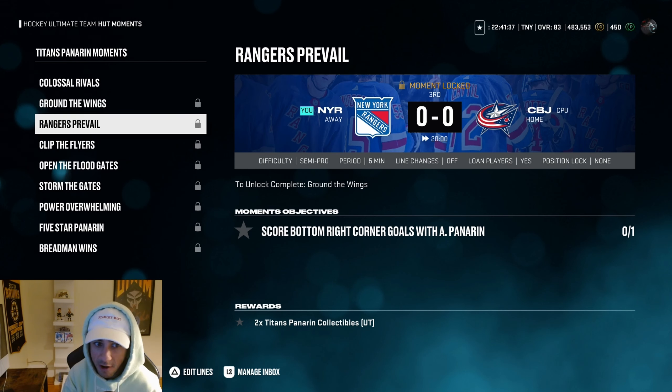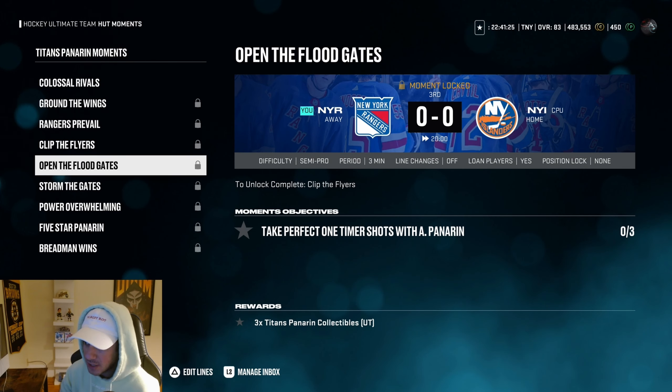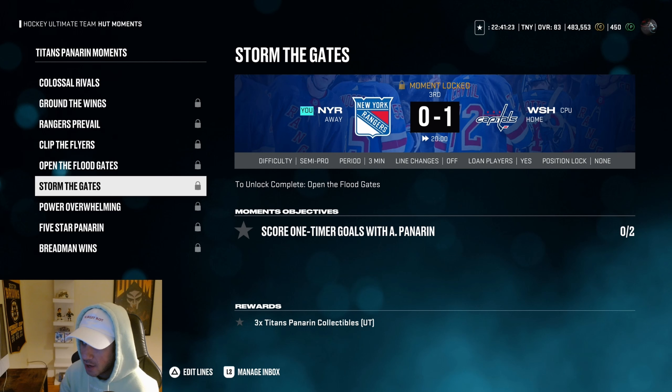These moments are hard — all the moments this year have been very easy, but these are the first batch that are actually a pain. Score bottom right corner goals is just one but still a pain. Perfect one-timer shots is easy. Score two one-timer goals with Panarin — one-timers are pretty easy in this game but you only have one period to do it.